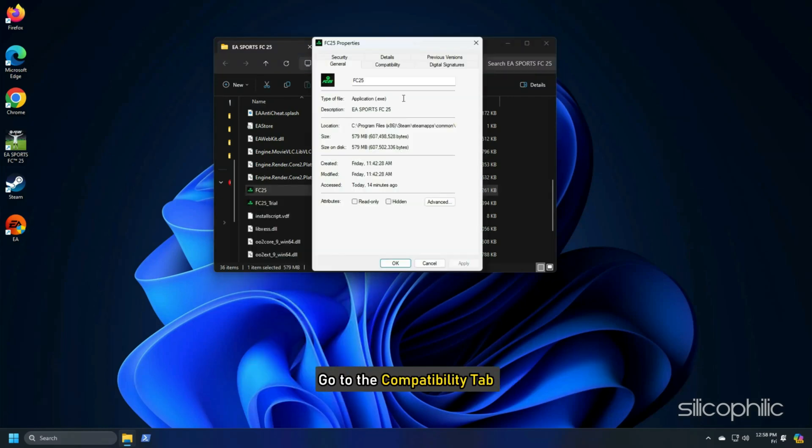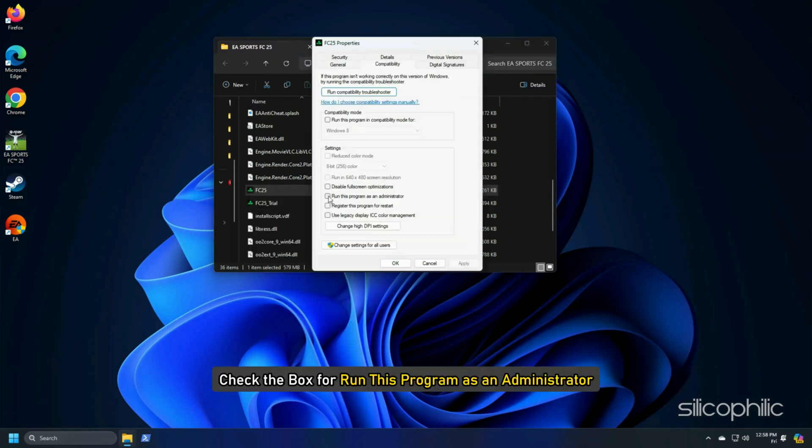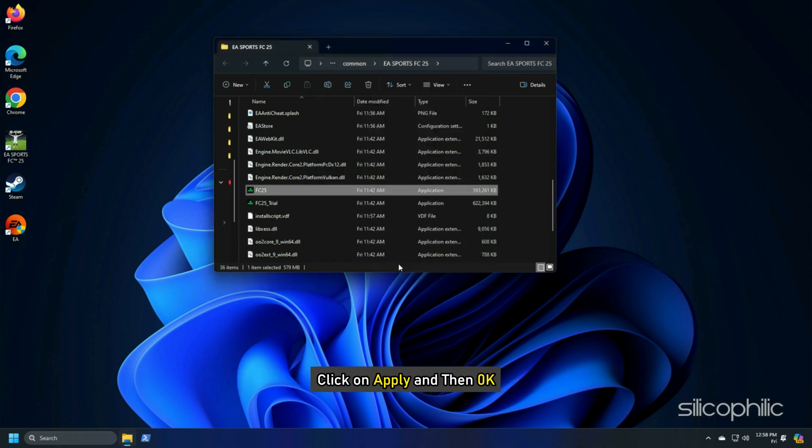Open Properties and go to the Compatibility tab. Check the box for Run this program as an Administrator. Click on Apply and then on OK to save the changes.